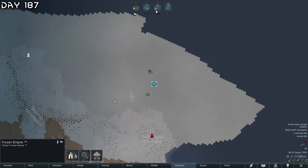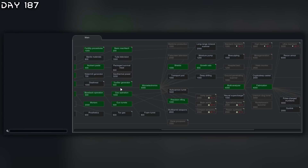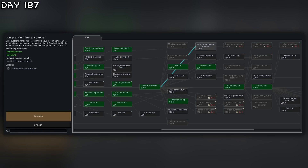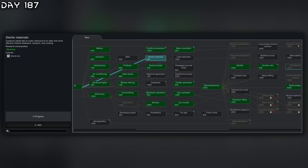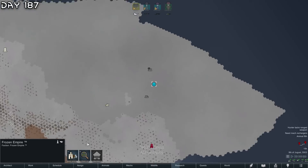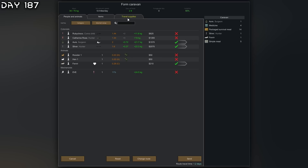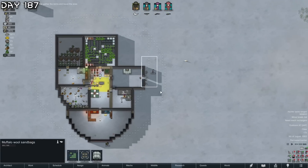That is exactly what they're doing - cancel the caravan. I have to take care of that threat. I wish I could exit from whichever part of the map. Precision rifling - long range mineral scanner could be interesting. Let's go for sterile materials. If I try to exit through somewhere here and bring Fenrir with us - there we go, it works.